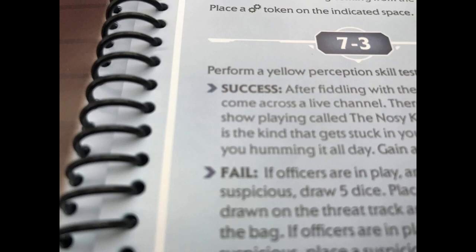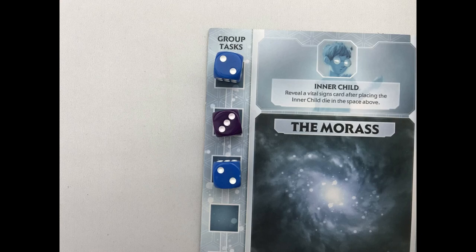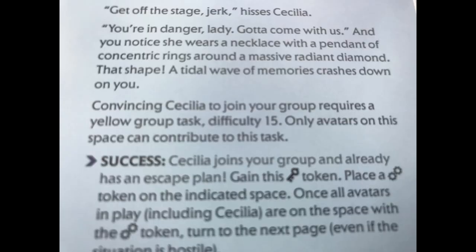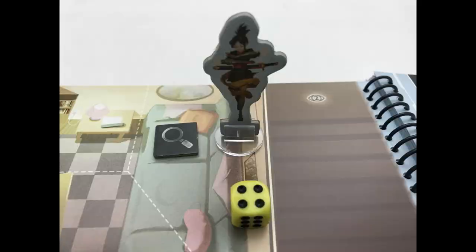Skill test: sometimes you'll be asked to take a skill test — roll any number of the correct coloured dice and check the result. The book will tell you what you do on a success or a failure. If you're forced to take a test and don't have the correct dice available, you fail automatically. Group task: roll and add the correct coloured dice or purple dice to the group task from anywhere on the map unless stated. You can never fail a group task. When the total of the dice on the track meets or exceeds the target, the group task has passed. If all spaces on the group task track are taken and you haven't met the target, it remains unsuccessful — this is as close as you can get to failing.